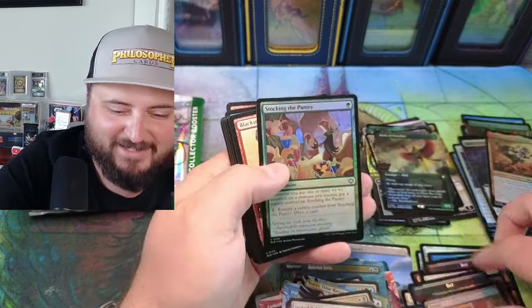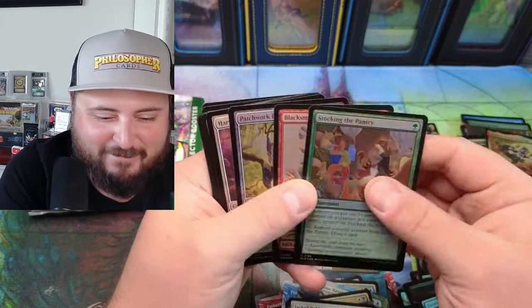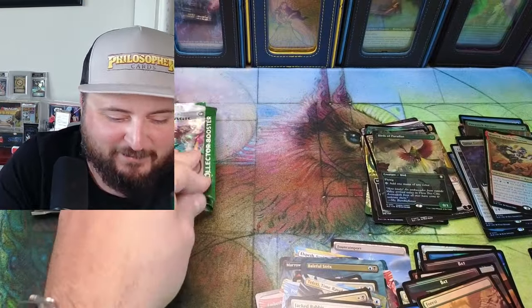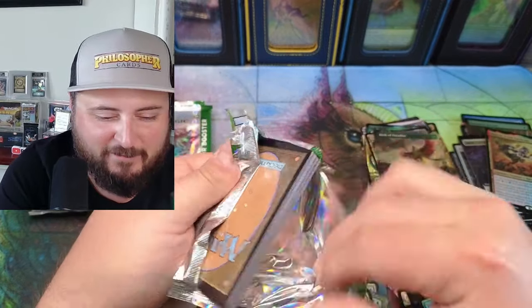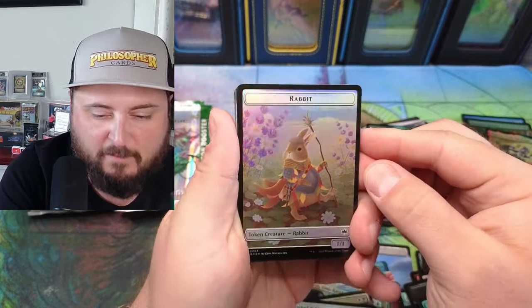Jacked Rabbit — oh my god! Tactician, Stalking the Pantry — oh my god guys. Jacked Rabbit, we've reached a new level — we've come to a new level. Holy cow, that's an amazing looking token.